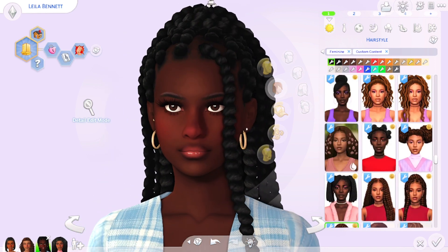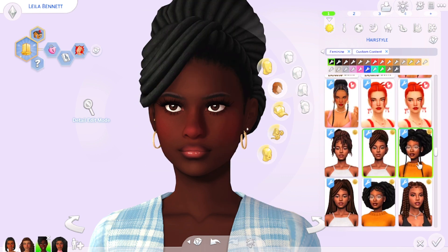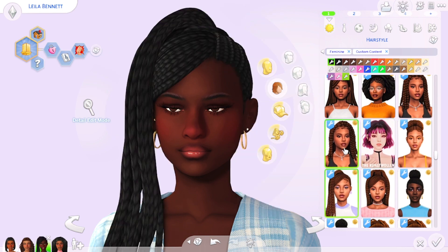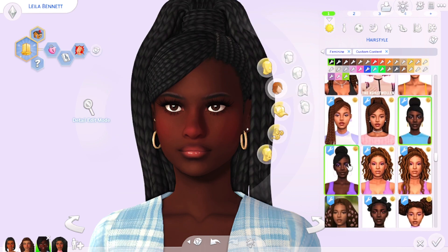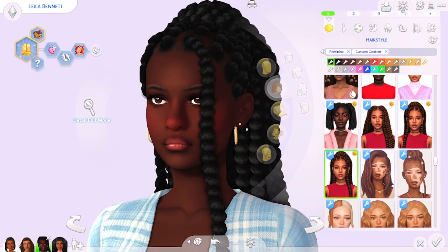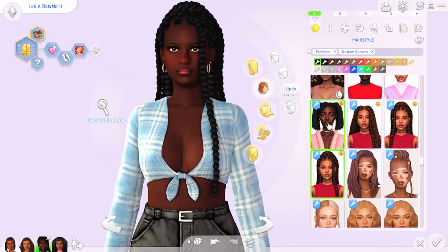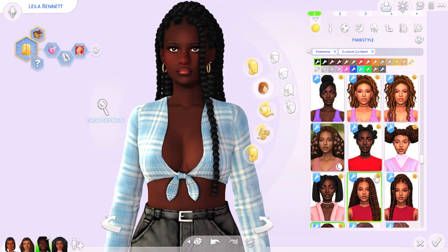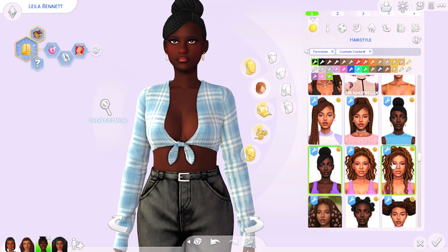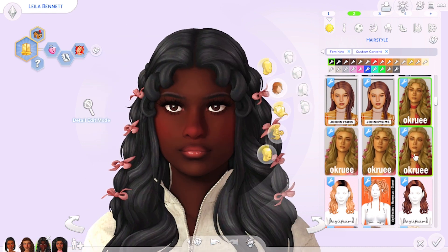Next up is one of my favorite black girl-friendly hair creators: Shea Butter. They create tons of hairs — locks, twists, braids, all the different hairstyles that black women do. I just love all of their hairs. I will always put these on my sims, especially for like a vacation look where a sim might put some twists and braids in their hair — I'm going for realism.